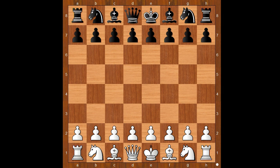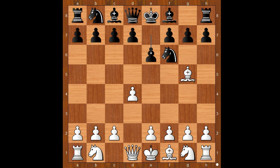Duda had the white pieces and he started with d4. Hikaru Nakamura played Nf6. Bishop to g5 — the Trompowski Attack.